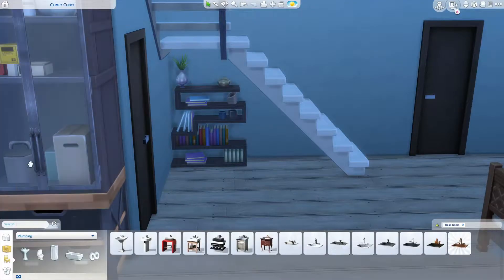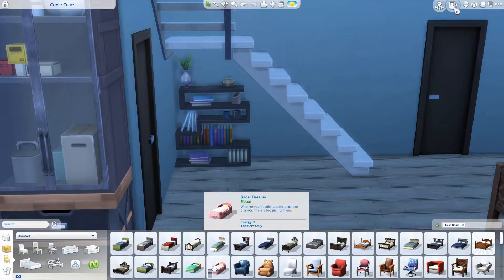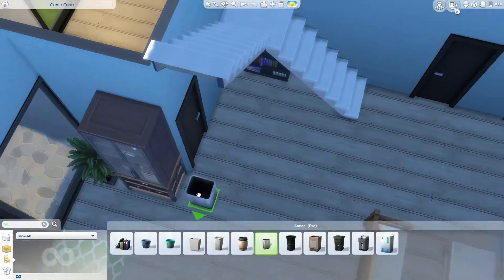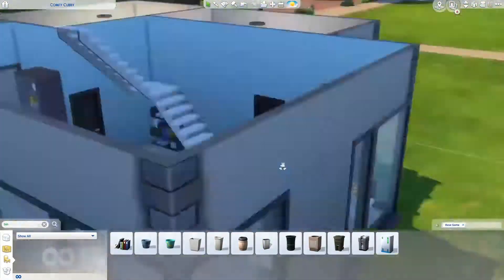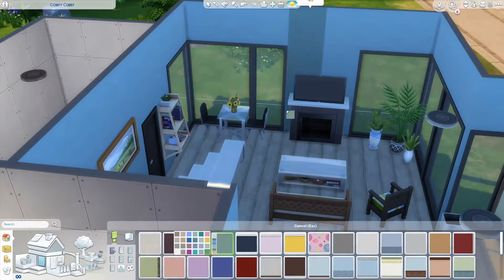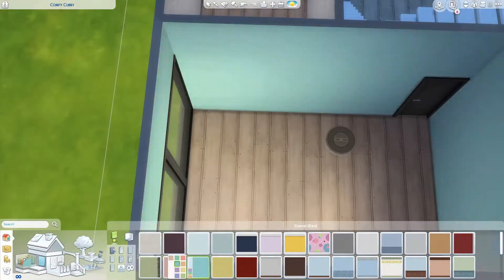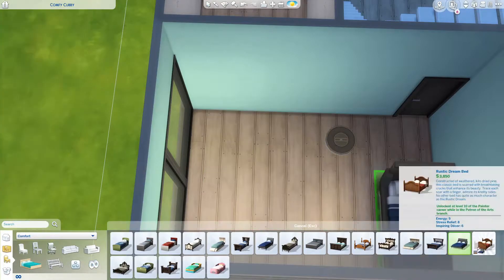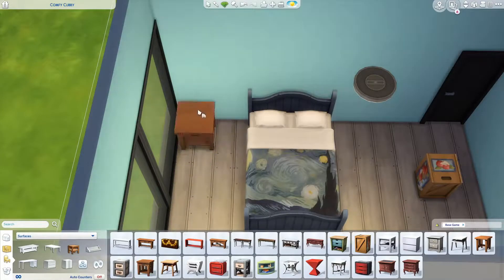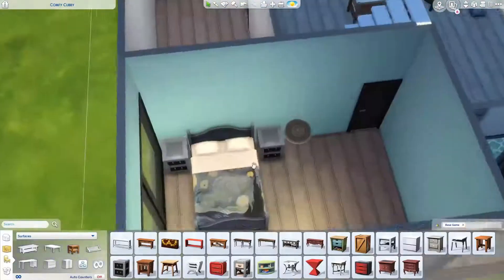There's an awkward space underneath the stairs. I could have blocked it off with walls, but since it's such a small house I wanted to keep as much open space as possible. I stuffed a bookshelf under there. I really wanted to put a chair there too so sims could sit, but it didn't work — they probably couldn't actually get in there, and their head would clip through the stairs.